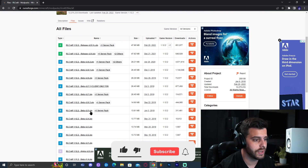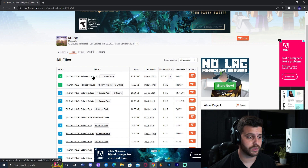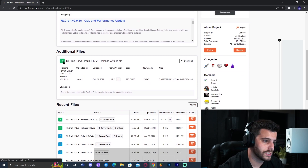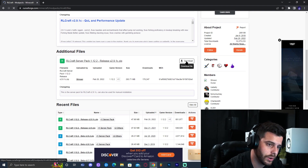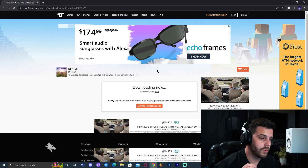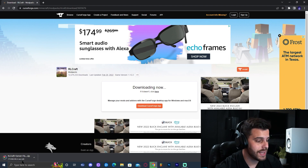I'm assuming you're looking for a server for 2.9.1, which is the newest version of RCraft. Go ahead and click Download — you can find it from View All or just download it from the top: RCraft Server Pack 1.12.2 release 2.9.1. Click Download and it will redirect you to a page where you just let it fully load. The download should start immediately in the bottom left if you have Chrome.